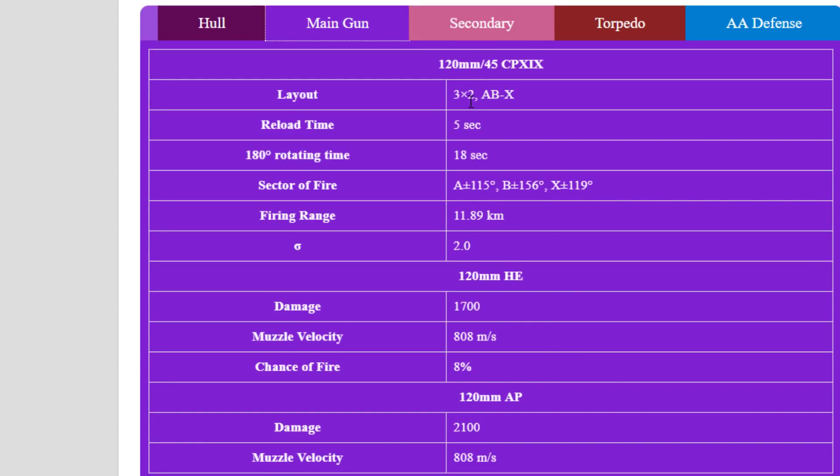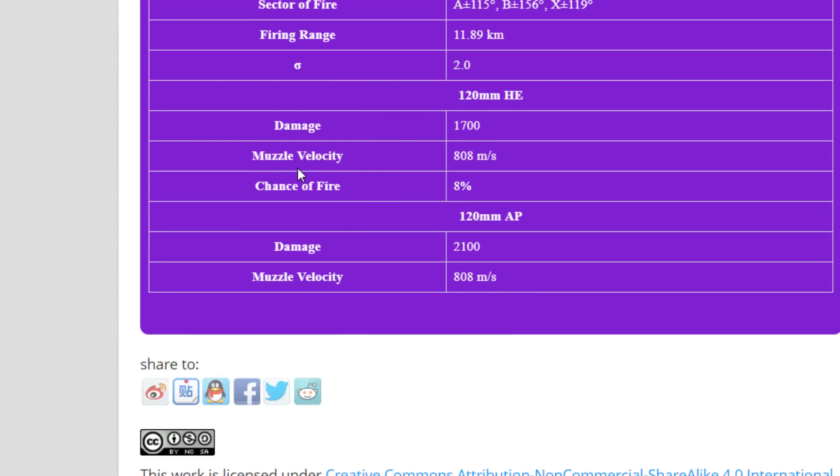You have three twin mounts — so six guns total, A, B, and X turrets. Reload is every 5 seconds. 180-degree rotation time is 18 seconds, which is fantastic — really good. Fire range is 11.89km. Sigma is 2.0. HE damage is 1,700 with a muzzle velocity of 808 meters per second and an 8% fire chance. AP damage is 2,100 with the same shell velocity of 808 meters per second.